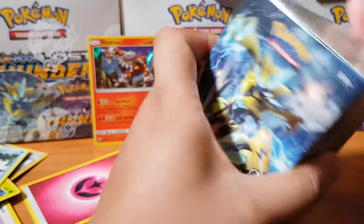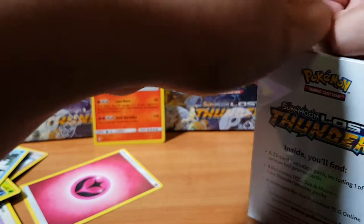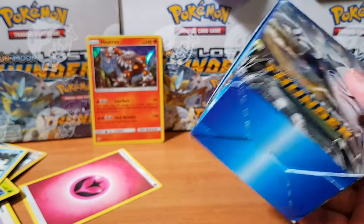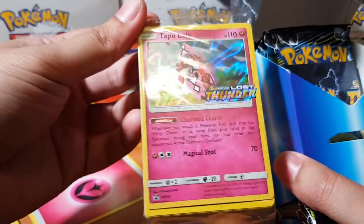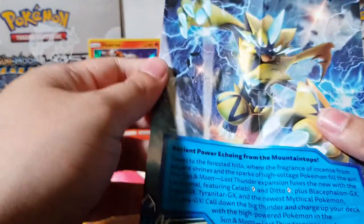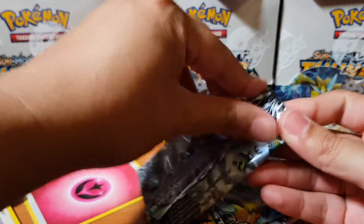Let's open up this other one. I wish I brought a knife because I do not have any nails. There we go. Hopefully I don't get Raikou again as the promo card because that would be very uneventful. I do know there is a Lugia card — oh yes, Tapu Lele! My girl Tapu Lele up in here. So not too bad. We have this cool ancient power echoing from the mountaintops — basically how to build a deck. Let's begin.